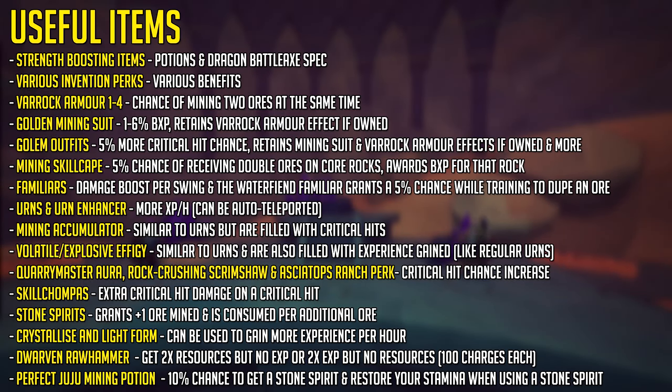Here's a massive list of pretty much anything useful for mining that you should know about, which I will cover, and every time I'm talking about a certain item that is very important, I'll show you an image with more information on it. First of all, we have any strength boosting items like potions or the Dragon Battle Axe spec, as every 10 strength levels you'll get an additional modifier to your damage per swing. This is important for your experience per hour.